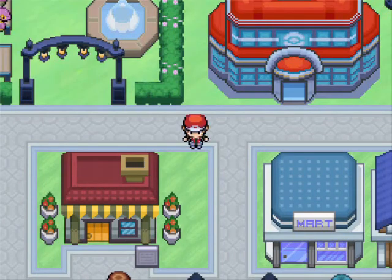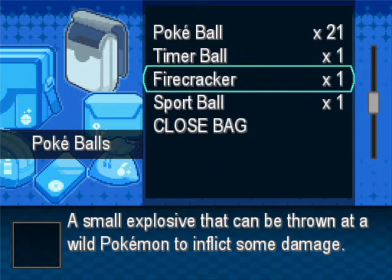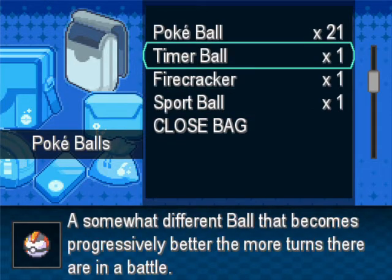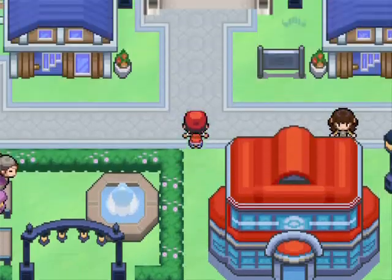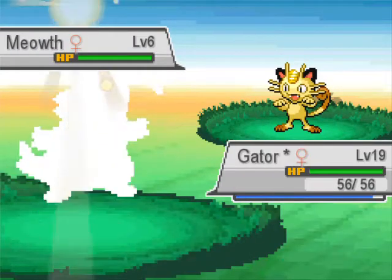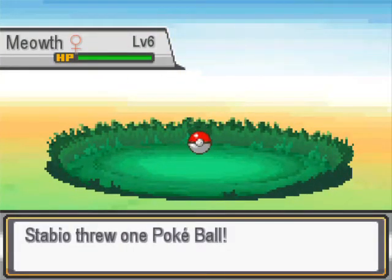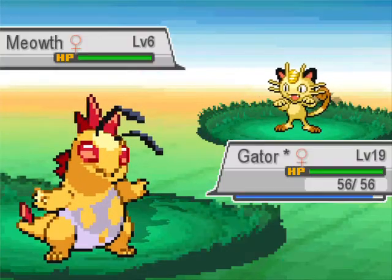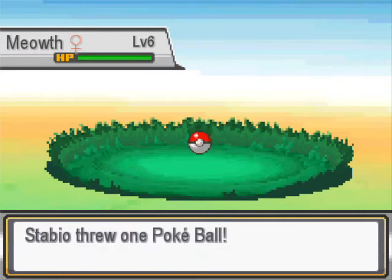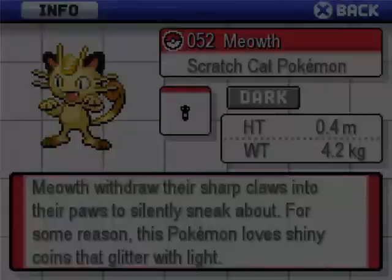What's our Pokeball situation looking like? Okay, we've got some balls. Let's try and catch something over here. Meowth - Meowth is not something I love, but not something I hate either. We'll catch it if we can. Come on, get in the ball! One shake, two shake, three shake - nice!